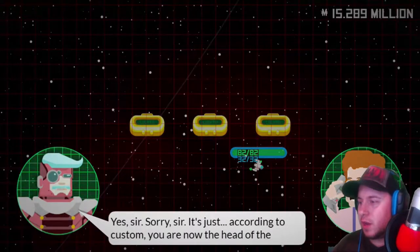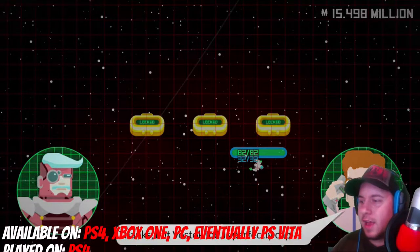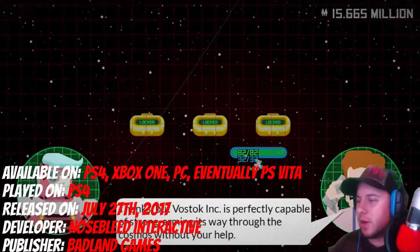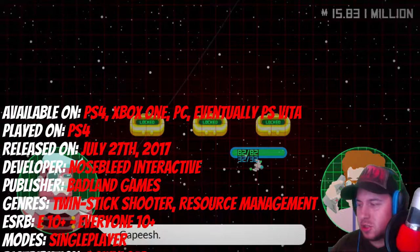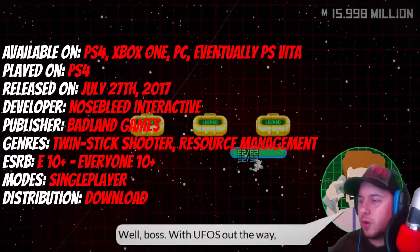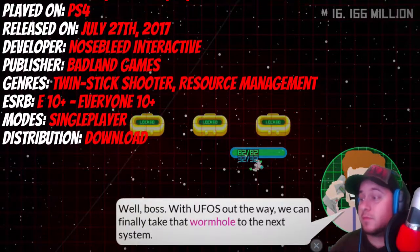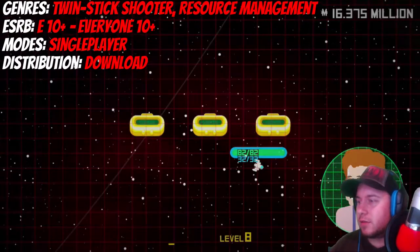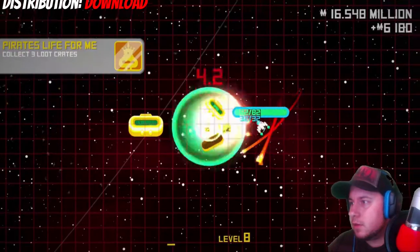Before we get into the positive and negative, let's go through the quick details about the game. This game is available on PS4, Xbox One and PC and will eventually be on the PS Vita. I personally played the PS4 version. The game was released on July 27th, 2017, developed by Nosebleed Interactive and published by Badland Games. The genre is twin-stick shooter and resource management. The ESRB rating is Everyone 10+. Modes available are single player and the distribution method is download only.